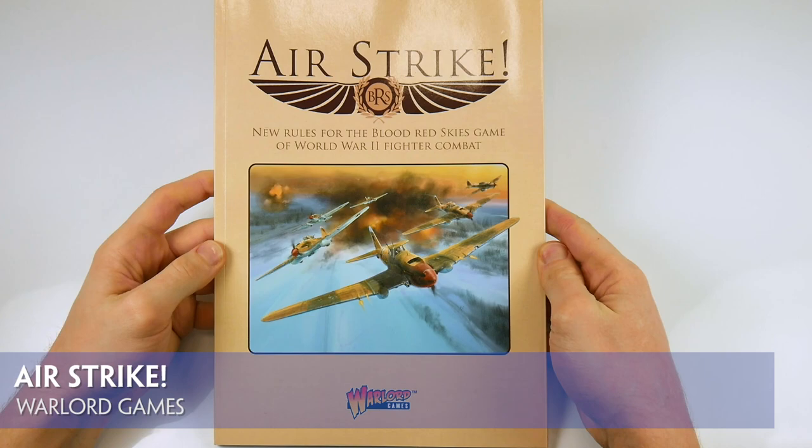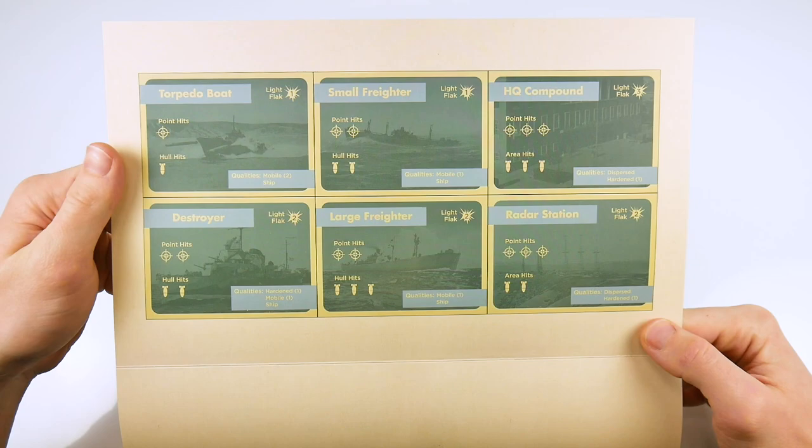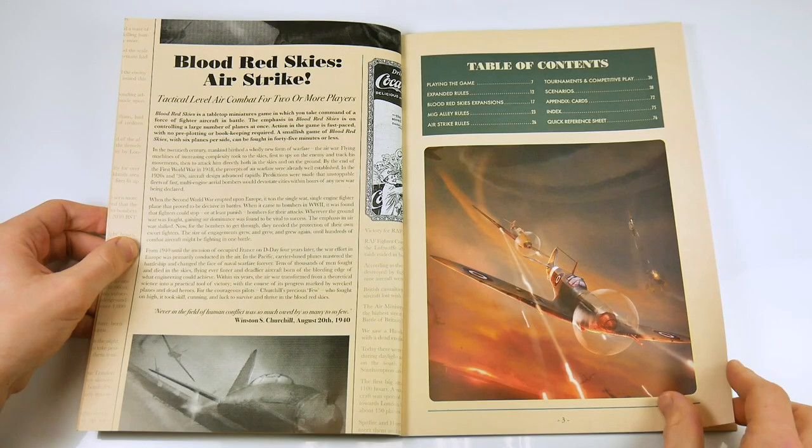Warlord Games have released Airstrike, a set of new and updated rules and scenarios for the popular Blood Red Skies. This is a 76-page softback book with fold-out target cards and photocopiable resources. The original Blood Red Skies rules have been updated and expanded in the course of the first couple of sections of this book.